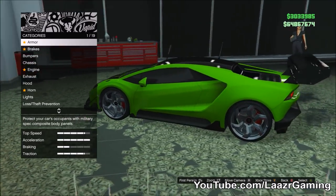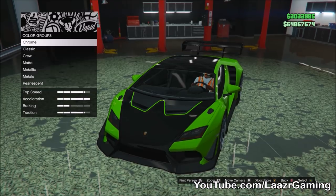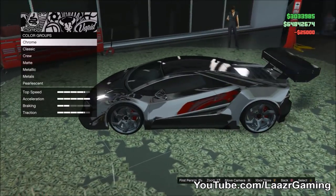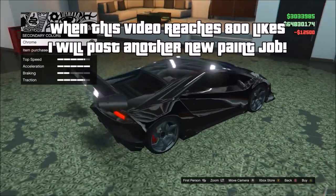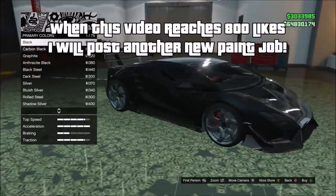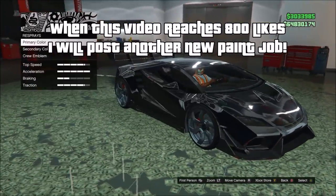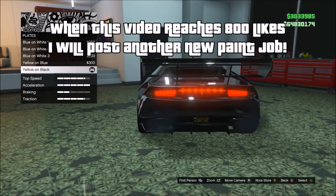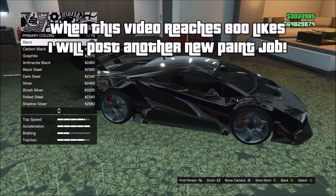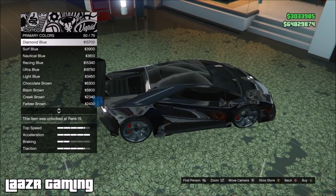To get the Chromatic Red Ruby, take the car to Benny's or LS Customs. First, select respray and put the primary base color as chrome. If the car has a secondary color, apply that as chrome too. Once you have chrome on both primary and secondary, go back to primary, go down to metallics, and hover over the top metallic for about 10 to 15 seconds — do not select it, just hover. Then back out and purchase something for your car, like a number plate.